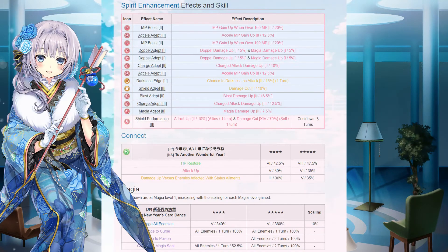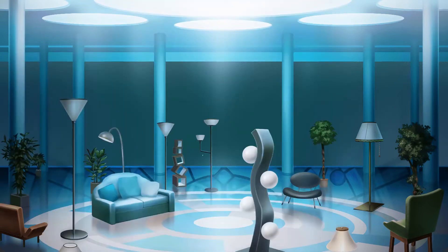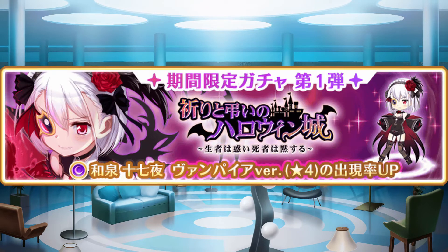Mitama is probably the best eSports choice here. She works great with Magia teams, and her personal memo gives her Excel draw. So am I able to keep my majuka hipster cred by picking Mitama here? Well, with Vampire Nagitan, I had a good excuse.